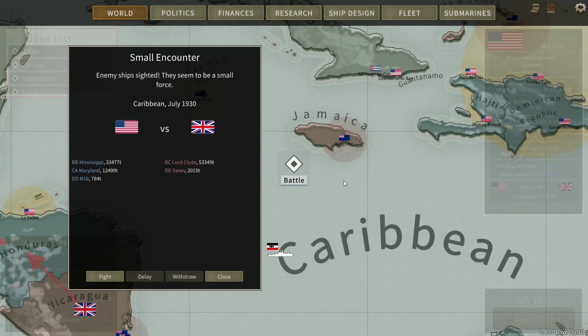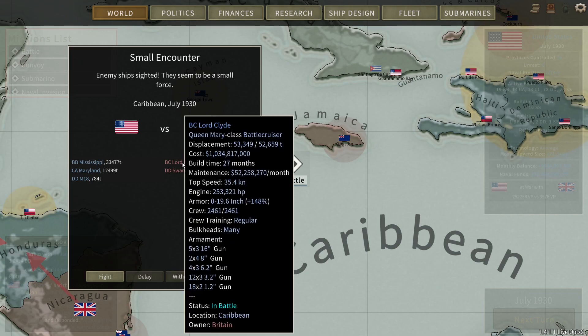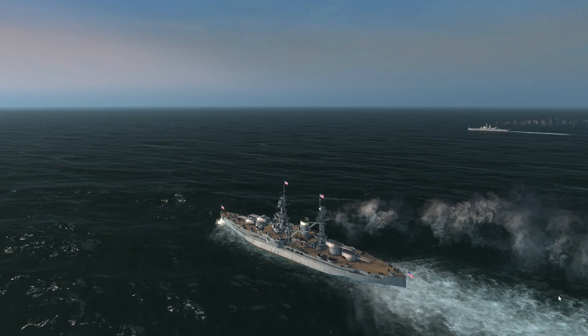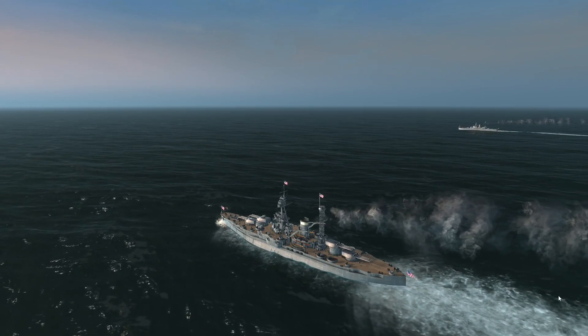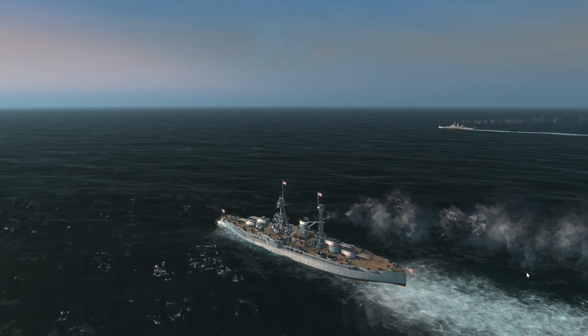During a routine operation off the coast of Jamaica, the M18 minelayer has spotted what appears to be an unknown ship. Just when we thought the British were out and done for, a very large vessel has been spotted coming out of the harbour at Kingston, heading for the Mississippi, escorted by the heavy cruiser Maryland. It seems to be a new British battlecruiser. The Mississippi is, of course, a New Mexico-class battleship — a somewhat older vintage.